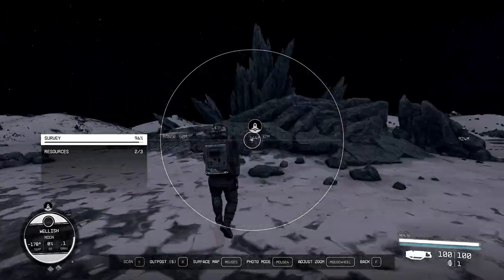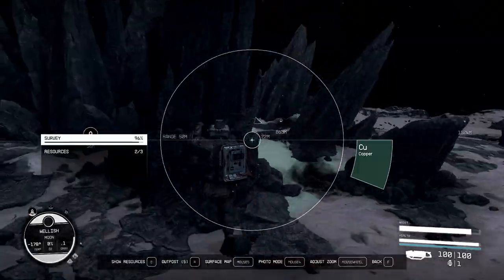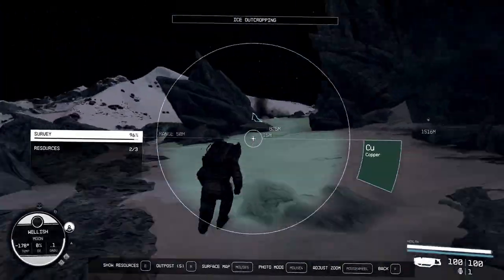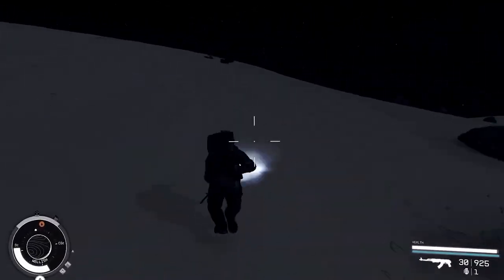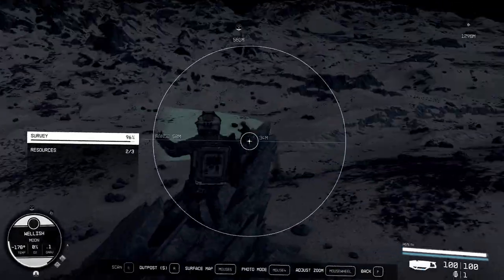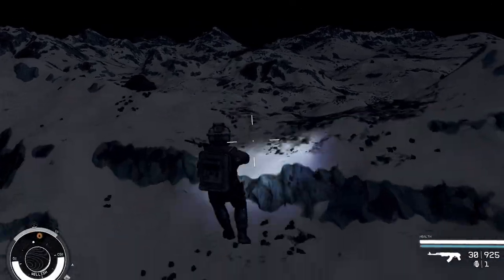In instances like this, I picked a distant location, headed towards it, and hoped to find one along the way. Luckily for me, while arriving at this geological feature, I saw a cave in the distance. Caves are good spots for finding rare inorganic resources on planets and moons, so I headed that way.